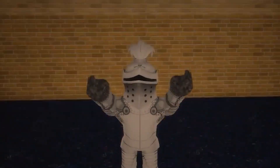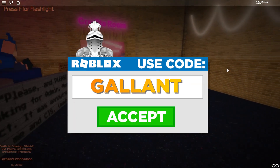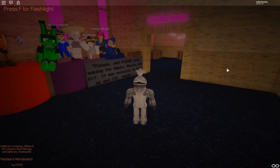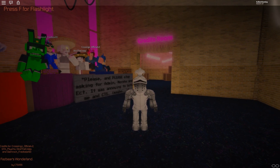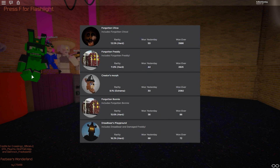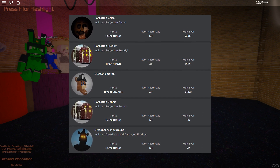What's going on, my fellow knights? My name is Gallant Gaming, welcome back to my channel. Today we are back in Fazbear's Wonderland in Roblox. It has been a while since we played this game and we missed quite a few badges. So in this video we're gonna be getting all the new badges that we have missed. That includes Forgotten Chica, Forgotten Freddy, Creator's Morph, Forgotten Bonnie, and the brand new event, Dreadbear's Playground.